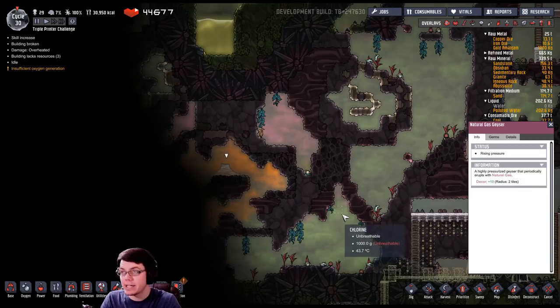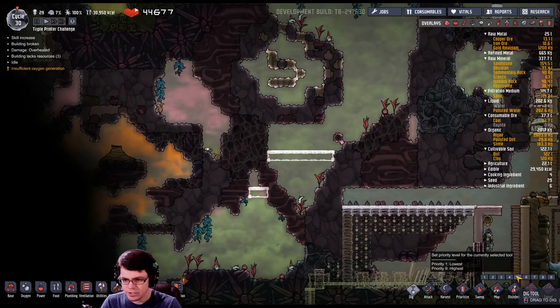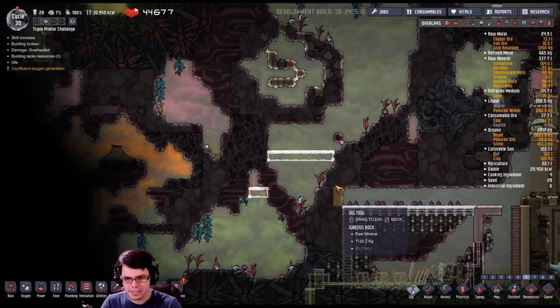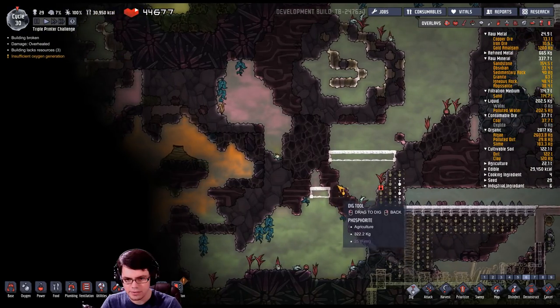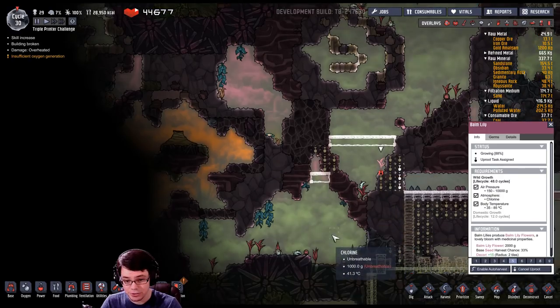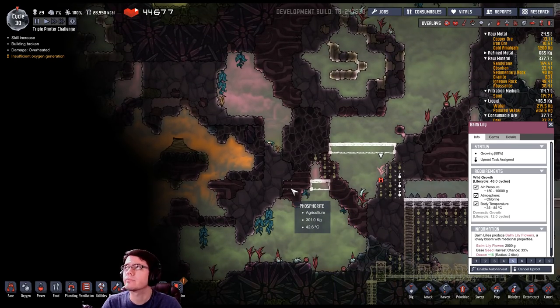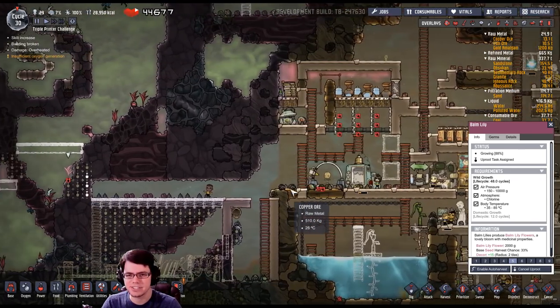Hey, look at this — a natural gas geyser! Yes! That will solve my power problems. I want to tap into that as fast as possible. Not only that, I'll get polluted water out of it which I can then purify, giving me a small but consistent source of water. I'm going to prioritize the digging and construction of this area to get over there.